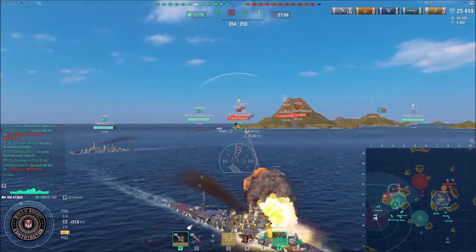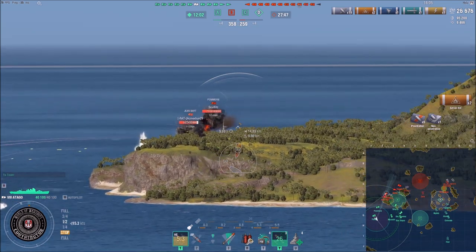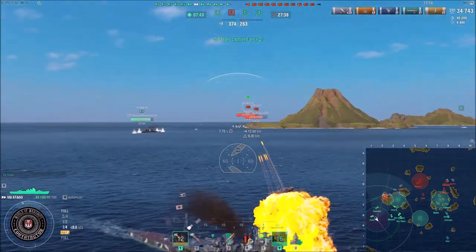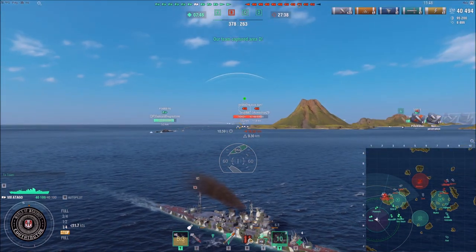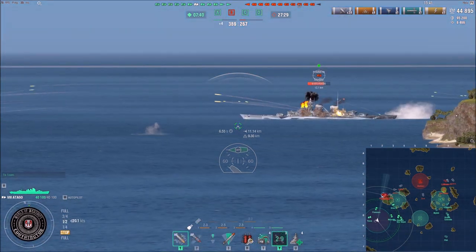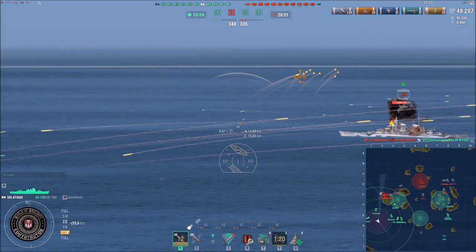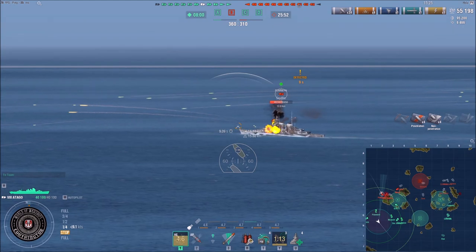Now I can use this island to my advantage and dish out damage without getting shot, because the enemy has no spotting range on me. For example, the enemy Minsk made a massive mistake by not keeping me spotted — it would have been easy for him to spot me but he didn't. Look at my damage count: I already have 40k damage in not even 5 minutes. My average damage in Atago is around 70-80k, so that's quite massive. It's always the combination of fires and floodings.